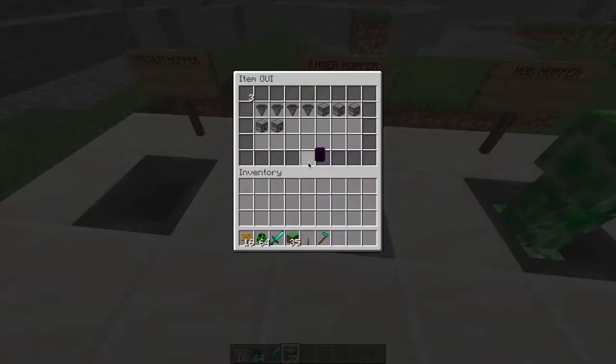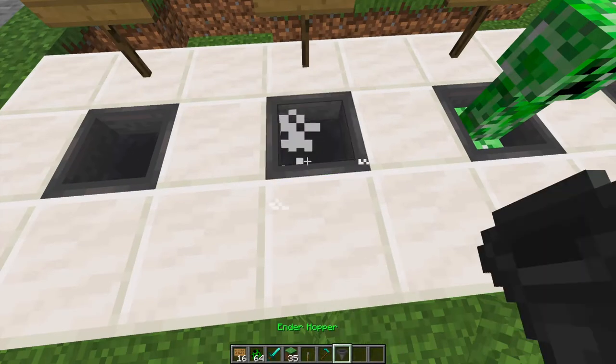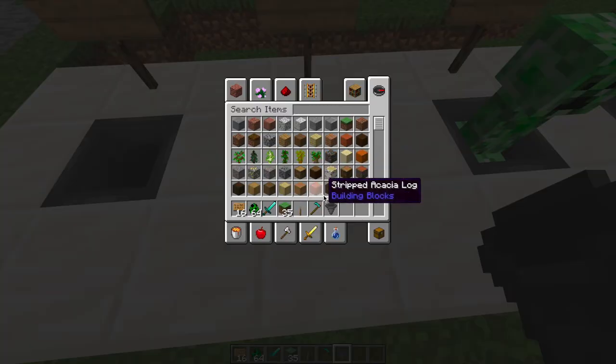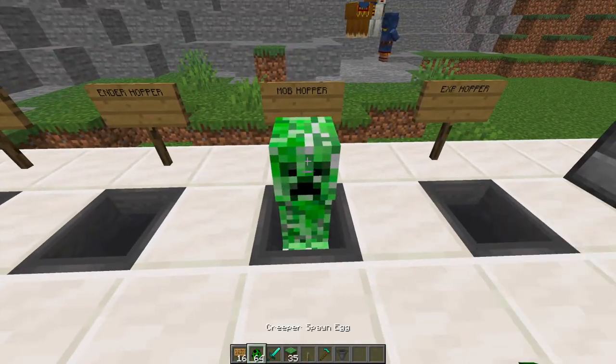The ender hopper — which I actually destroyed — we can go ahead and place that back down. There's a cool particle effect, and as you can see it's going to collect any items in the chunk, and it does that every 20 seconds.